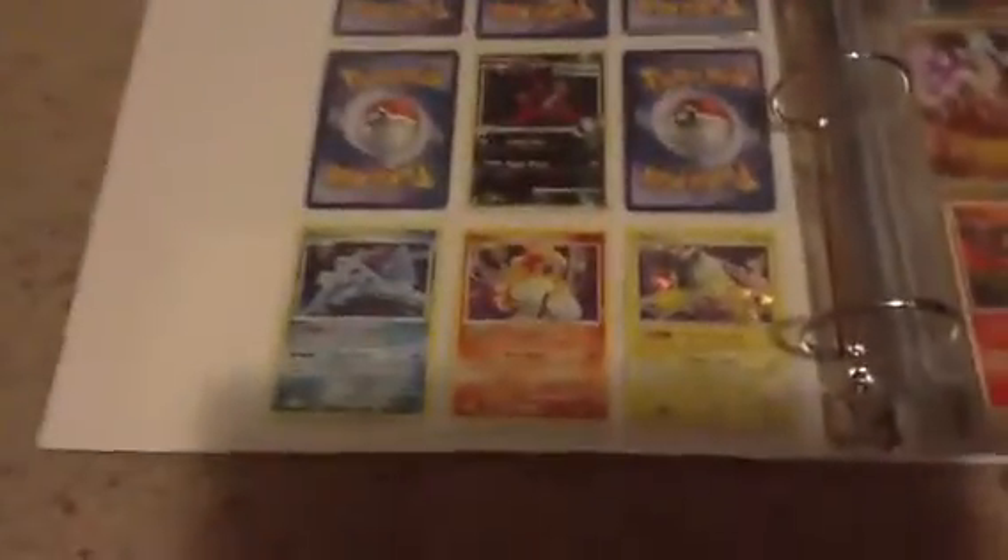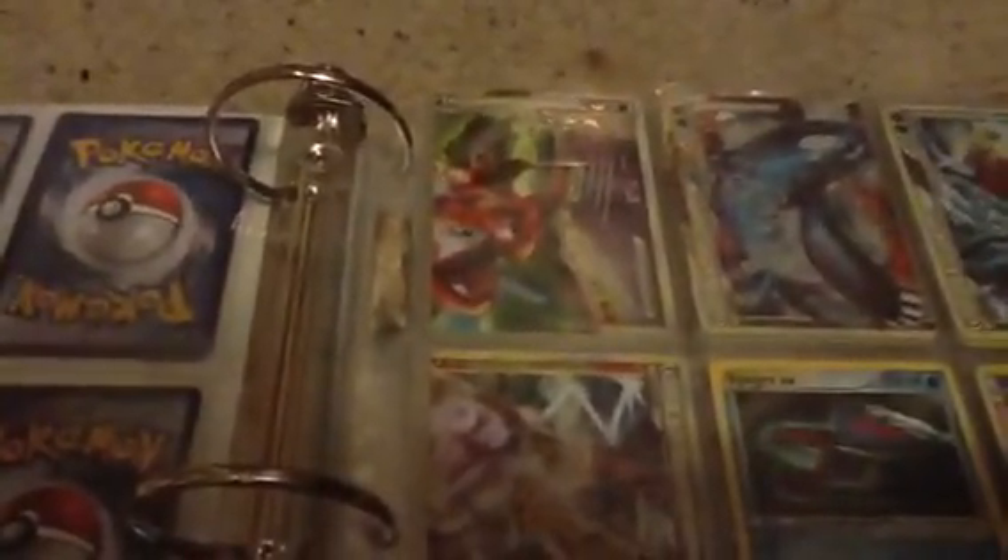I've got a Donphan Prime, Electrode Prime, Kingdra Prime, Blissey Prime, and Feraligatr Prime. I do have the Entei-Suicune — Dog Trio holo on the back. And I got Rayquaza-Deoxys Legend half, Kyogre-Groudon half legend, Entei-Suicune Legend, and Entei-Raikou Legend.